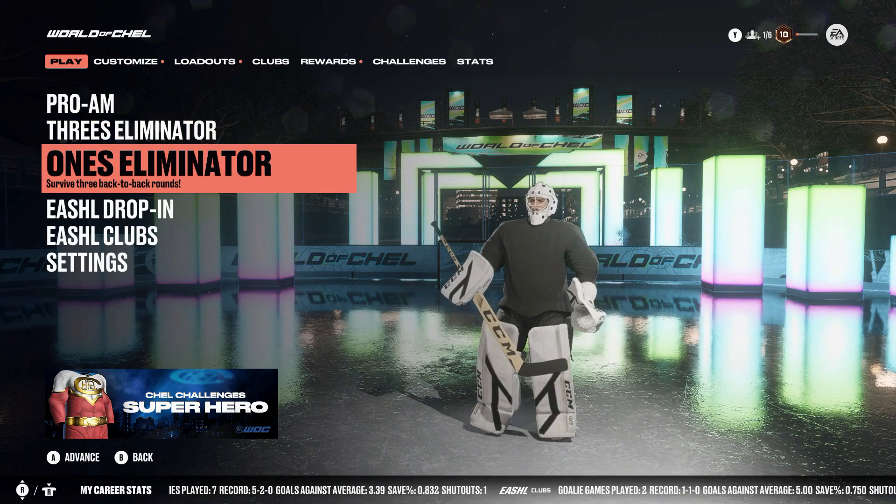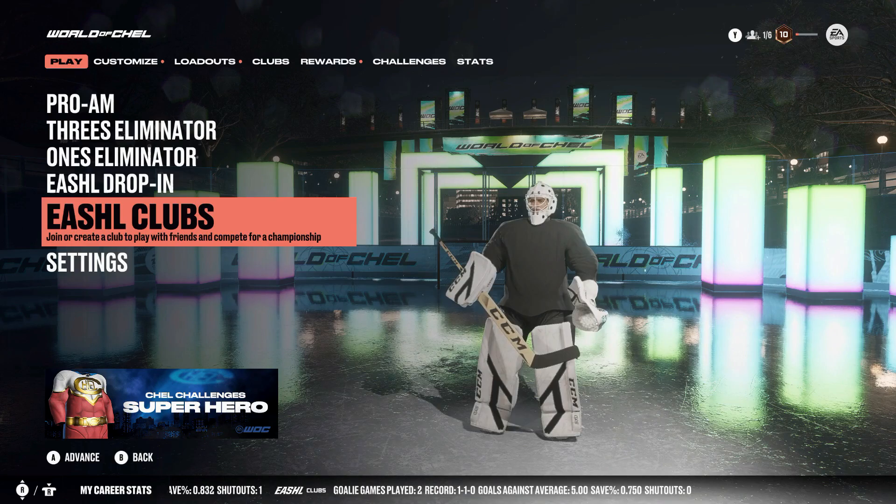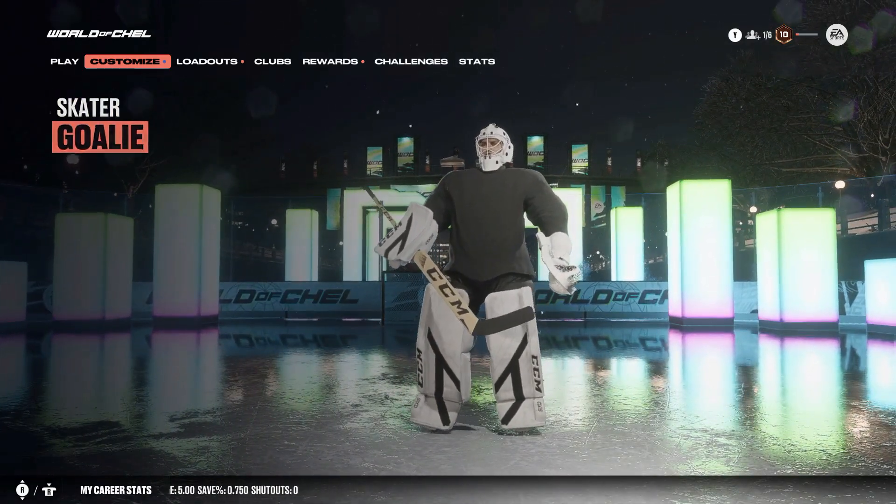Now let's get straight into this video. In World of Chel, you still have the same five options, but we're going to be focusing on club and drop-in, because those are the two places where you're going to be playing mostly when you're playing World of Chel as a goalie.